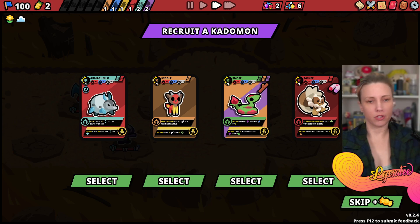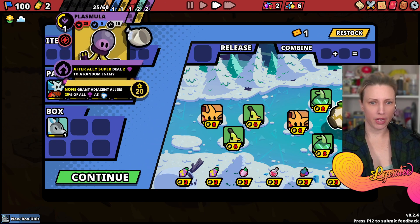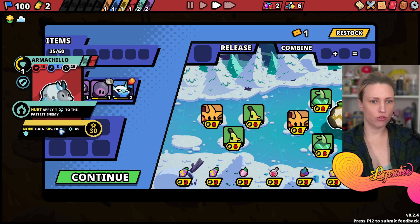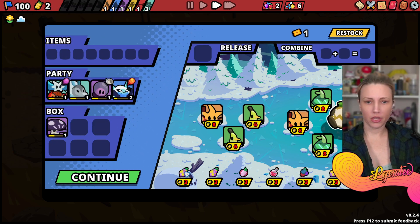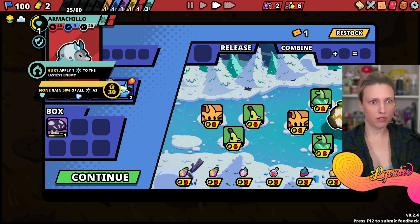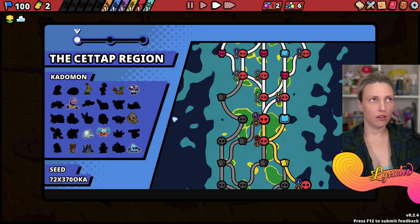It doesn't work. Okay, I'm gonna take this Armachillo. I'm going to give the Armachillo to someone, and I'd like an item but I can't afford one yet. I'm gonna keep them just in case. I'm gonna look it up on Mix It Up.